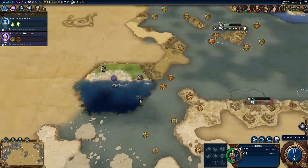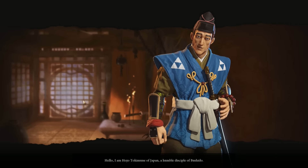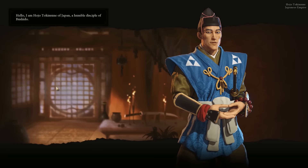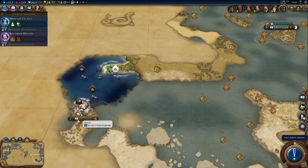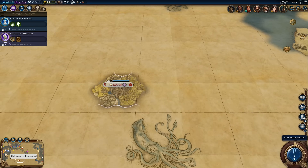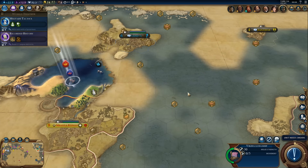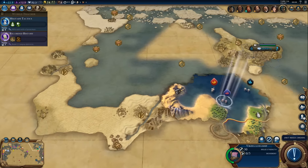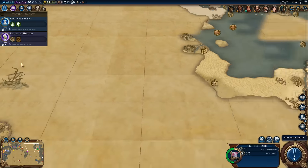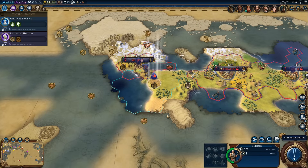We should start moving back with our longships. Oh, we found Japan — nice! Well then, what's up Japan? Where is he exactly? And we found a city state. We will not be recruiting a great engineer just yet. There's Japan. What about the other longship? There it is — we'll send it back. We can check this area out, go west instead since we have to wait a little bit longer anyway.